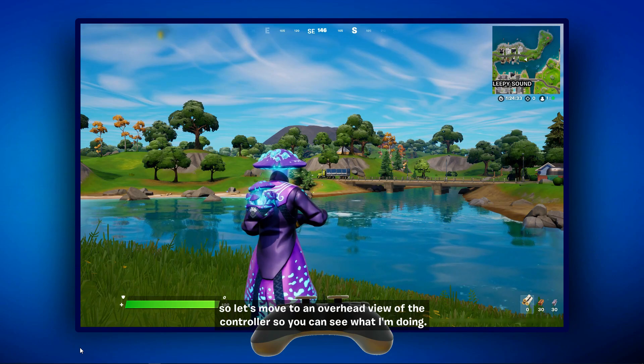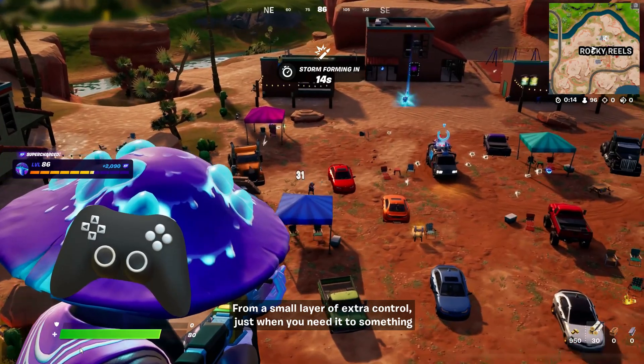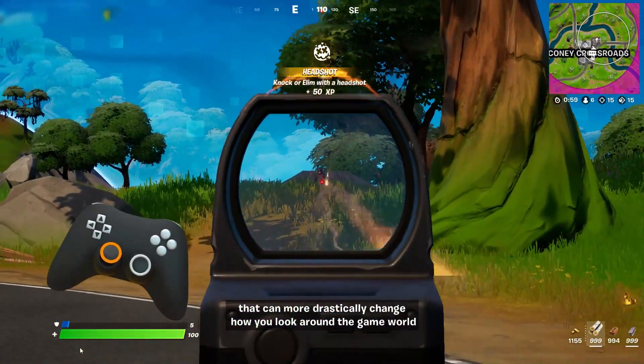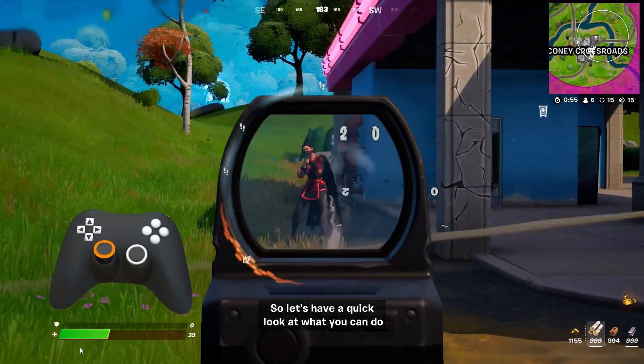I like the extra stability of having the controller flat in my lap. Let's move to an overhead view of the controller so you can see what I'm doing. From a small layer of extra control just when you need it, to something that can more drastically change how you look around the game world, Fortnite has a wide variety of new options here — so let's have a quick look at what you can do.